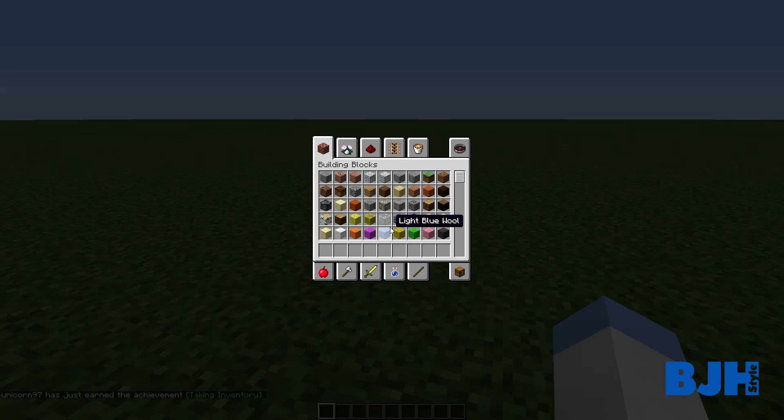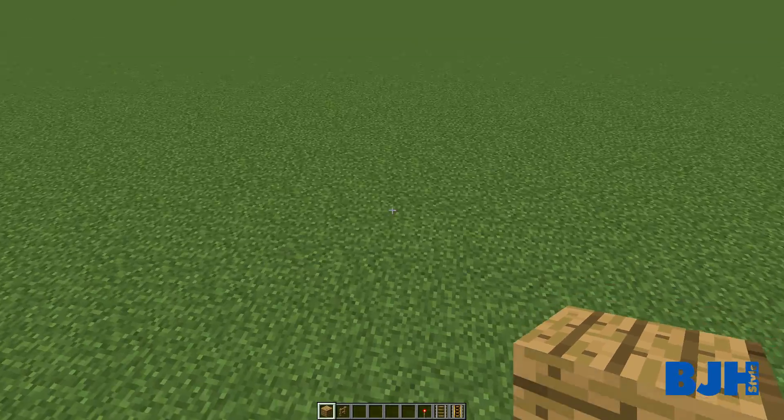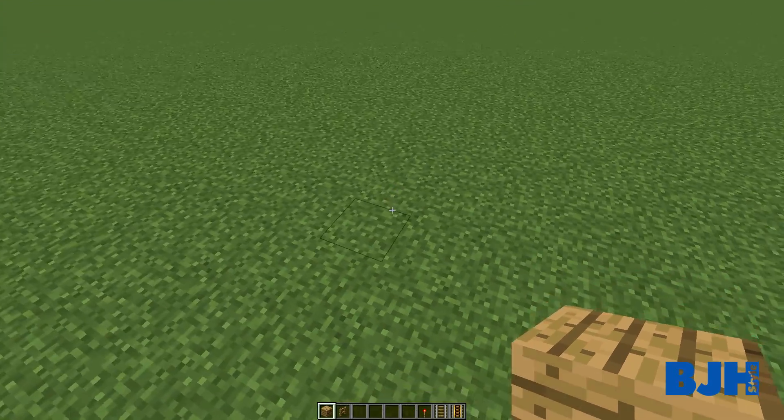So I'm playing as Unicorn97. We're building with some wood — I'll use oak wood planks, which looks best for a wooden roller coaster. We'll use fences as the poles to support the structure, and of course rails. We also need some redstone for the powered rails. I spawned over here, so let's go to the side and start building. How do we want our roller coaster to go?